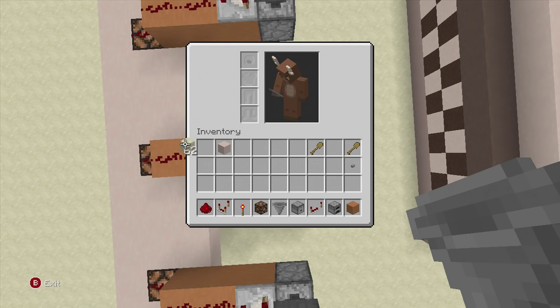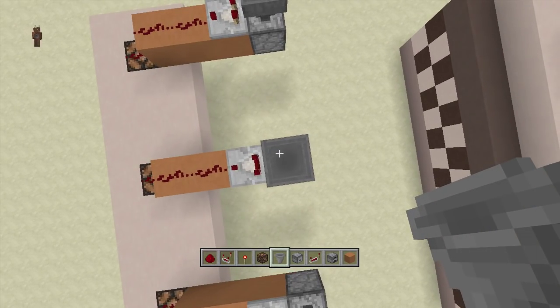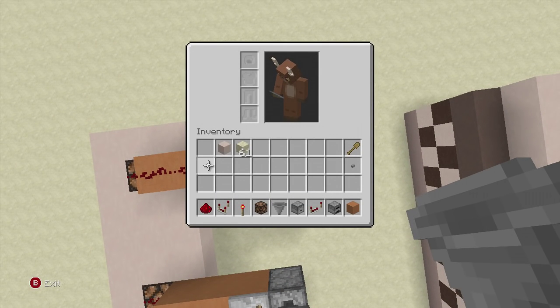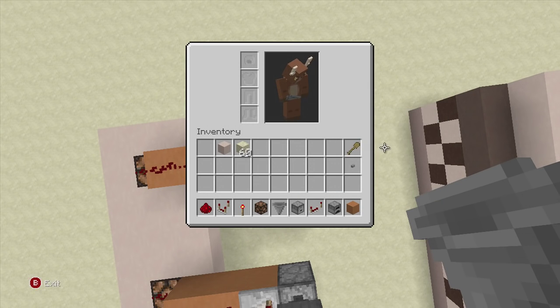Do that for the rest of them: put a wooden shovel in - the light comes on - then put in one piece of sand - the light doesn't come on. Throw in a wooden shovel - light comes on - throw in a stackable item - the light doesn't come on. One last time, throw a stackable item in - the light won't come on - and throw in your wooden shovel and the light will come on.